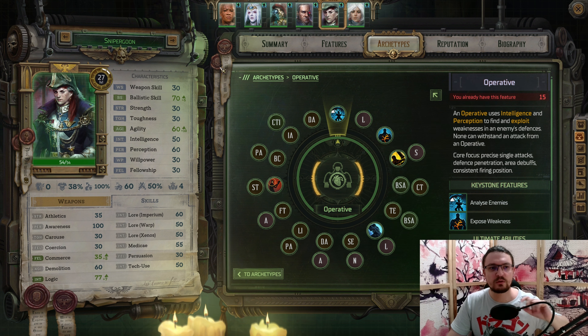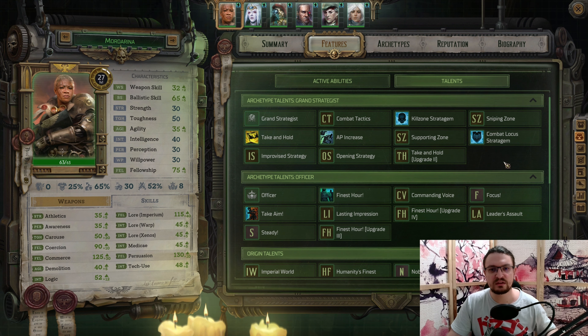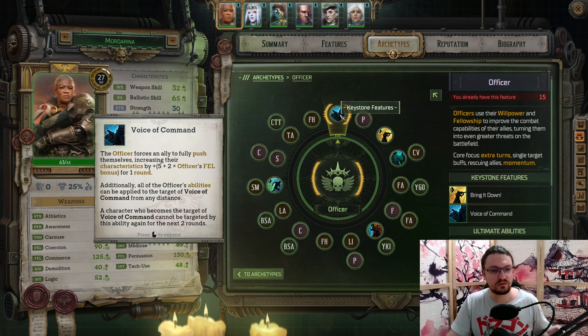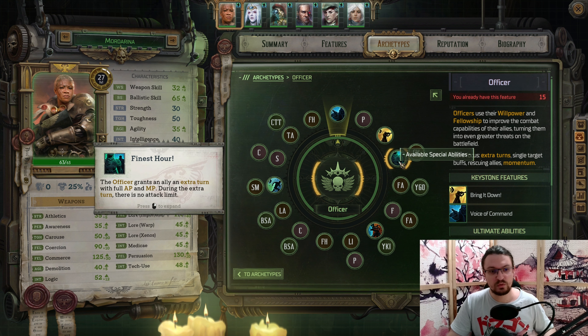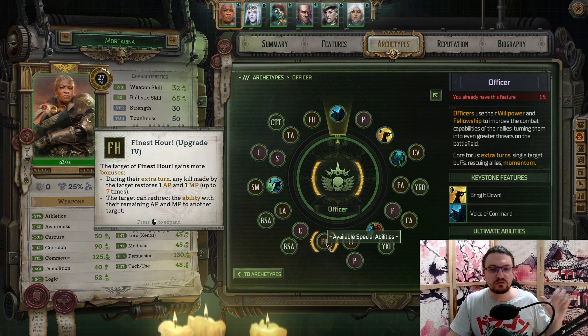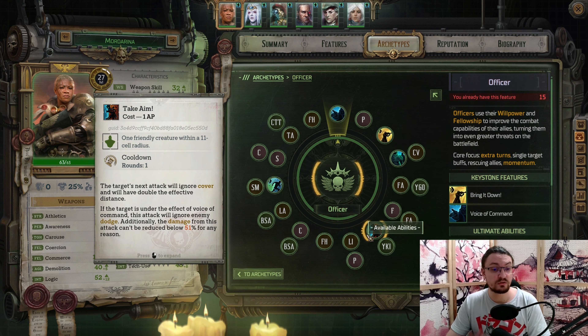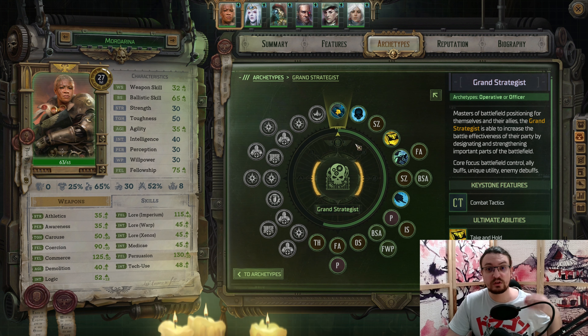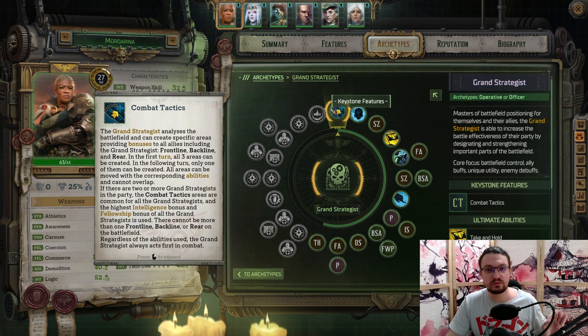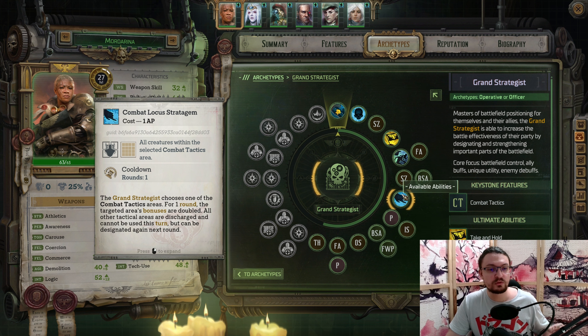Now before we move on to the operative, let's go over the supportive class you want to have with this sniper archetype. The officer gets a few abilities that are exceptionally strong. One of which is Voice of Command, increasing our characteristics by a huge amount. We also get Bring It Down to provide us with another shot per turn. We can use Finest Hour to provide us with even more turns to shoot — combined with the fourth upgrade of Finest Hour, this gives us around 12 additional shots. We can use Take Aim to ignore cover, which is really good for high priority targets. And we can use Move Move Move to reposition our sniper without using their movement during their turn. With the Grand Strategist, we get three zones; the rear one is what we position underneath our sniper, and we can further boost it with Combat Locus Stratagem, doubling the area bonus of the rear area.